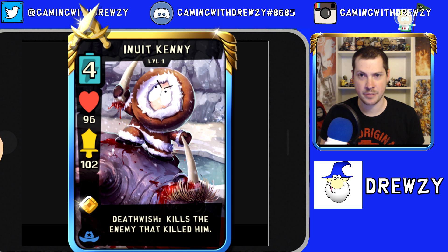Inuit Kenny is almost like a spell card because his death wish is an insta-kill similar to Unholy Combustion — it just wipes a unit off the field. He can still do solid damage and has decent health for an assassin. The big disadvantage is his four-energy cost, especially when there are cheaper assassin options in the adventure theme.